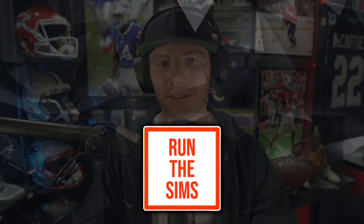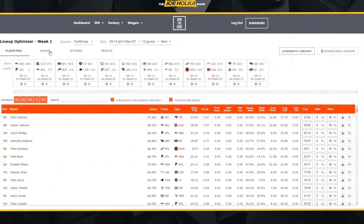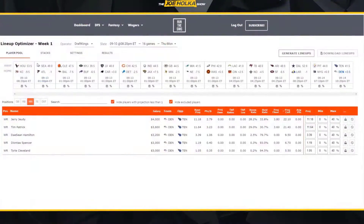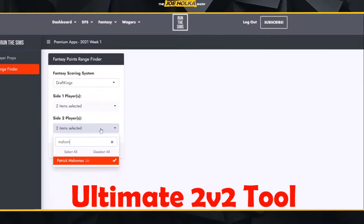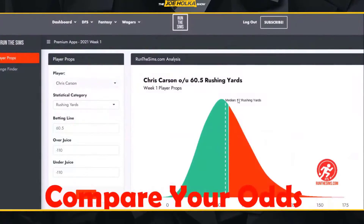Before we dig in, I would like to thank the sponsor of this video, RunTheSims.com — a premium fantasy tool site for season-long DFS and prop betting. A new spin on fantasy sports and DFS tools, where we're leaning on 10,000 simulations for each game as the primary value driver. I was so impressed with what they're building that RunTheSims is now the official tools partner of the Joe Holka Show — the exact optimizer and data I'll be using to construct my own DraftKings and FanDuel lineups all season long. Anytime you can find a system that simplifies everything into one easy-to-use product, that's going to be incredibly valuable for every level of player.